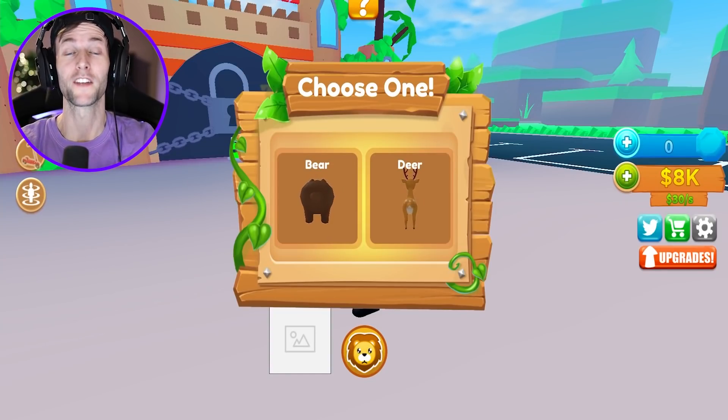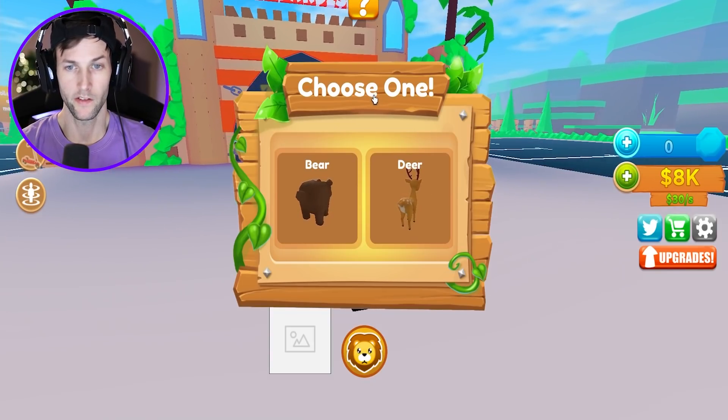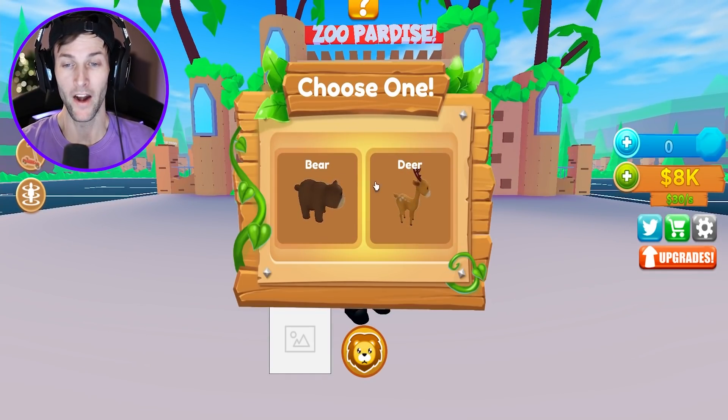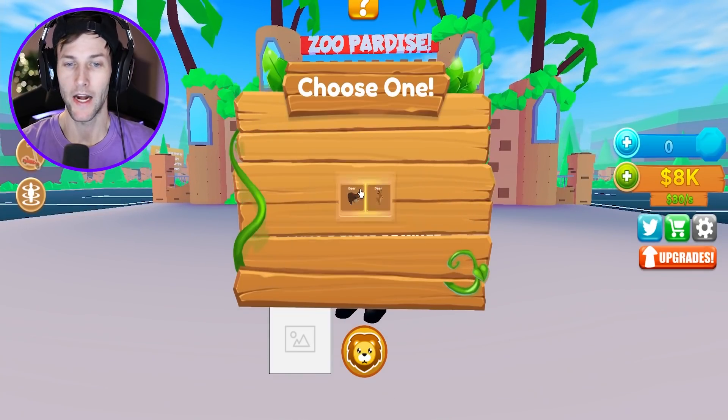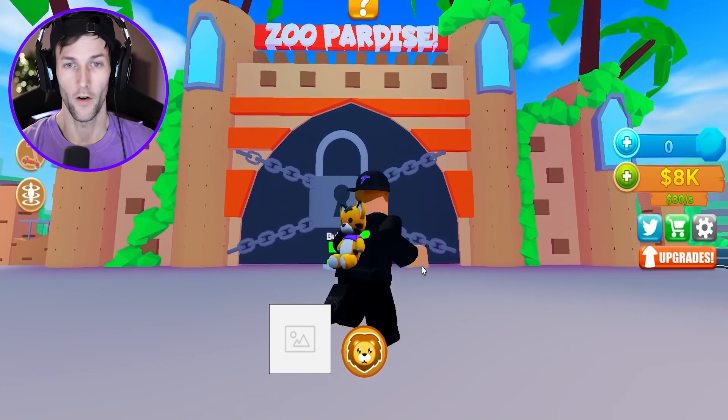Welcome back to another Roblox video. Today we are going to be playing Zoo World Tycoon. We need to choose an animal - we can either choose a bear or a deer. I'm gonna go with a bear, it's one of my favorite animals ever.